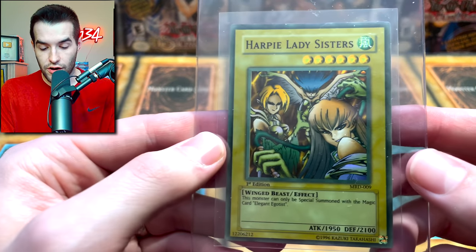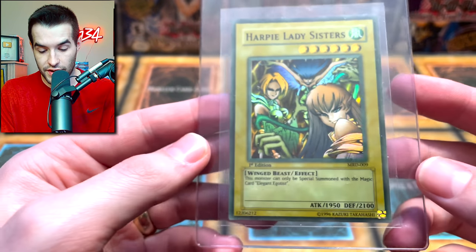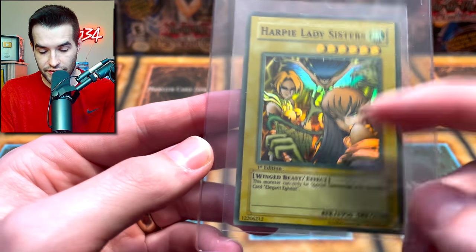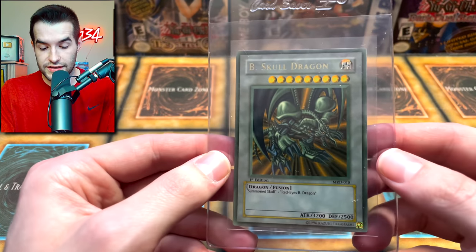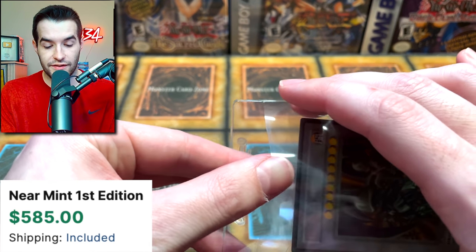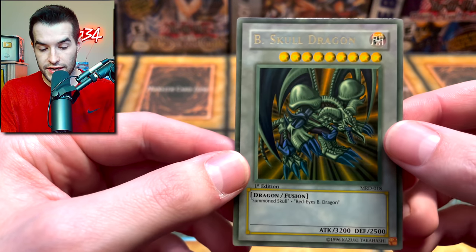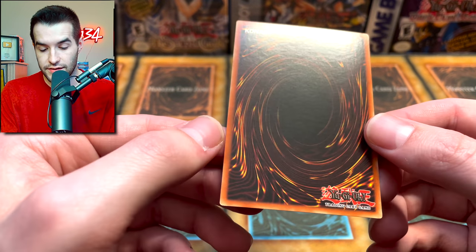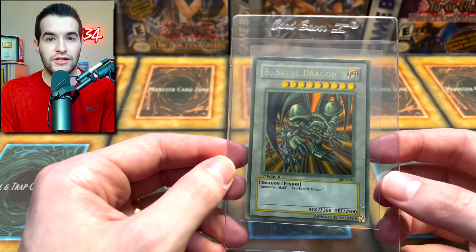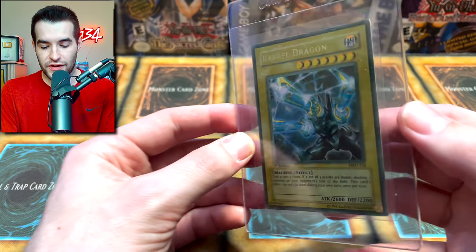Then there is the Harpy Lady Sisters — faded version, very nice. All three of them, ready to slice you up with their claws. They're not very strong at 1950 — they kind of did them dirty. Then there is the B-Skull Dragon. Beautiful B-Skull Dragon — his name is a little bit dull but it's pretty nice. Minty, looks awesome. Make sure to let me know in the comments your favorite of these faded cards because they're very different compared to the normal version.